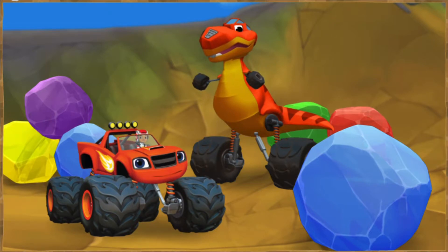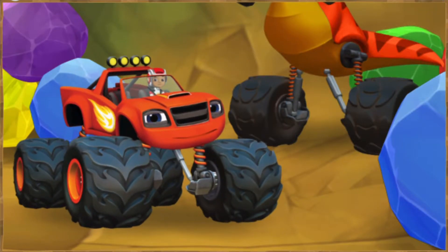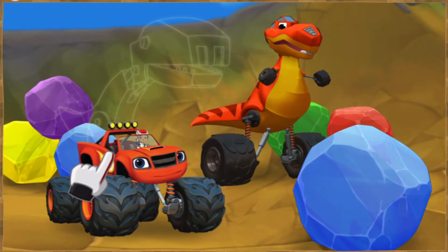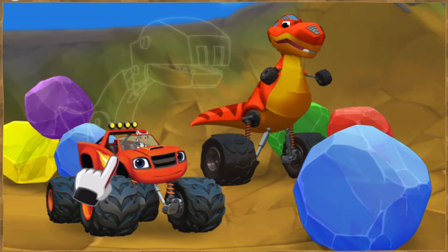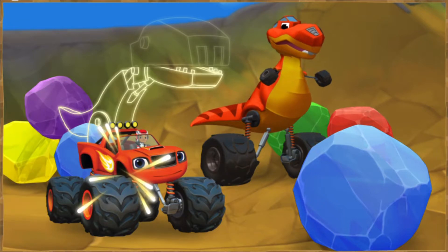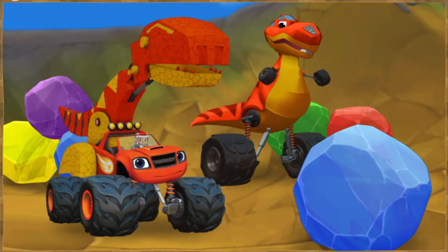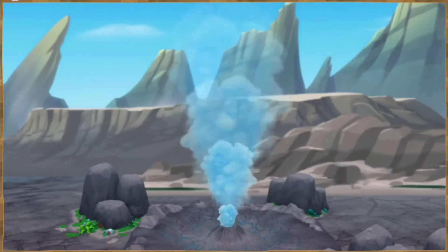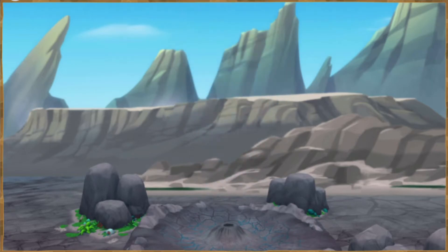That giant rock is blocking the way to get to Zag! Blaze needs something strong enough to crush that giant rock. If only Blaze had powerful jaws like that T-Rex. You can design powerful T-Rex jaws! Tap on Blaze to help him transform into a Tyrannosaurus monster machine! He's going to be a Tyrannosaurus Rex. Blaze is a Tyrannosaurus monster machine! Wow, he's a T-Rex monster machine! That's awesome!